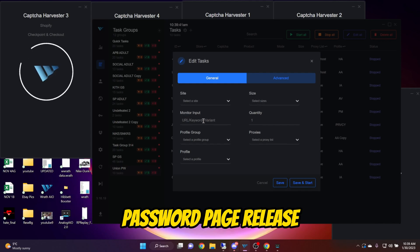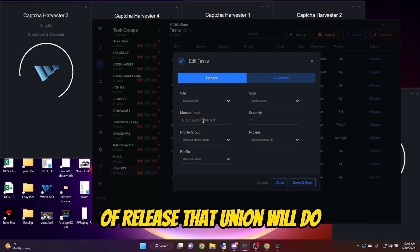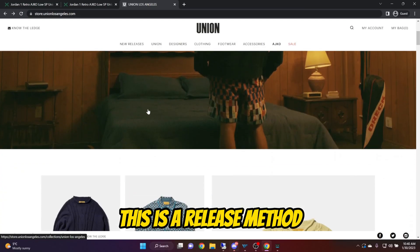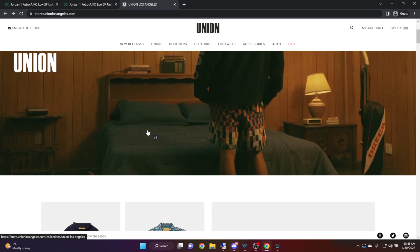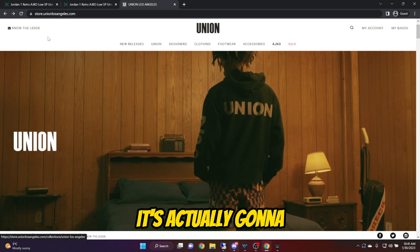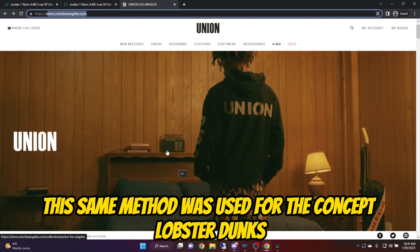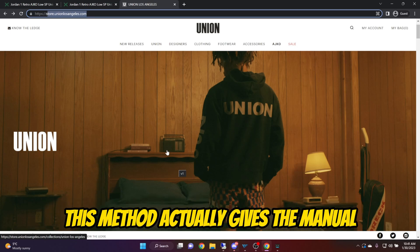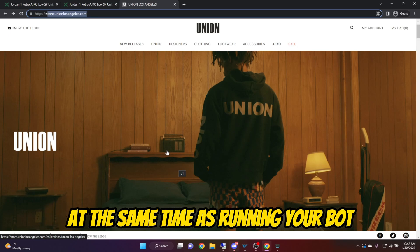That's going to be the setup for your typical password page release. If you're using this method as explained, it should increase your chances of copping. The next method is the more likely method of release that Union will do, so make sure you pay attention — this is a domain change release. This is a release method where the site will put up a password page, just like a password page release. But the difference is, right when the release time happens and the site opens up, there will typically be an image of the shoe on the homepage. When you click on that image, it's actually going to redirect you to a completely different site, and this is the link that you're going to have to input into your bot. This same method was used for the Concepts Lobster Dunks and is pretty much the go-to method for Shopify special releases. This method actually gives the manual user the best shot at copping for Shopify, so definitely make sure that you go manual at the same time as running your bot.